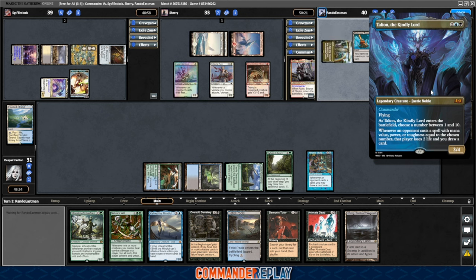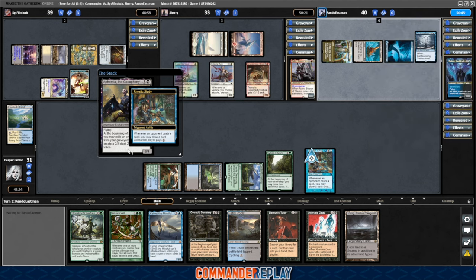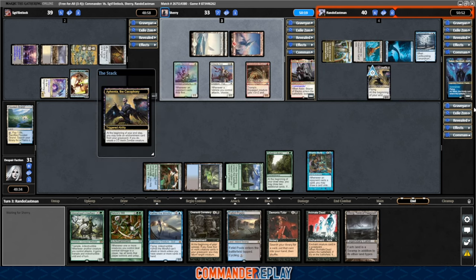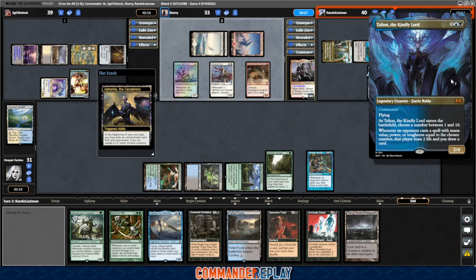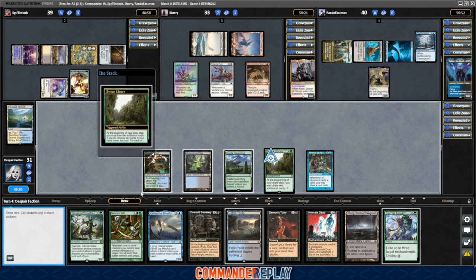Four mana for a 3/4 flying. Enters the battlefield, choose a number between 1 and 10. Whenever an opponent casts a spell with mana value, power, or toughness equal to the chosen number, that player loses 2 life and you draw a card. Interesting. They've got Nefemia the Cacophony coming in. I don't really know what to make of this, but it is a blue-black deck in an open Magic Online game, so we'll probably just get comboed out at some point — that's usually how that goes. There's a Barrier Breach — only one good target for now, so maybe we'll hang on to that.